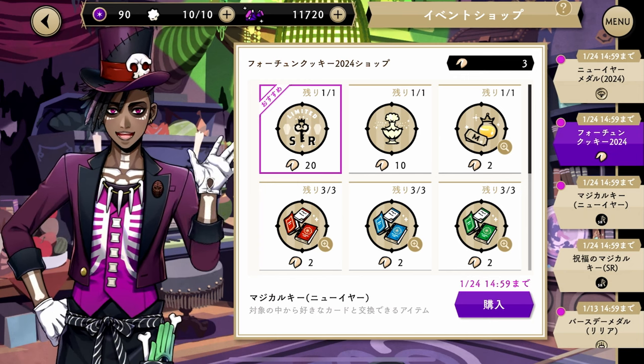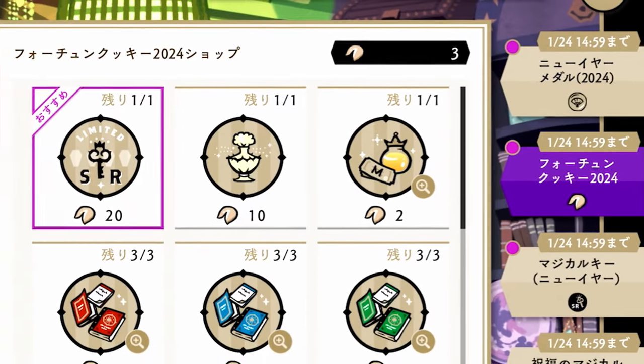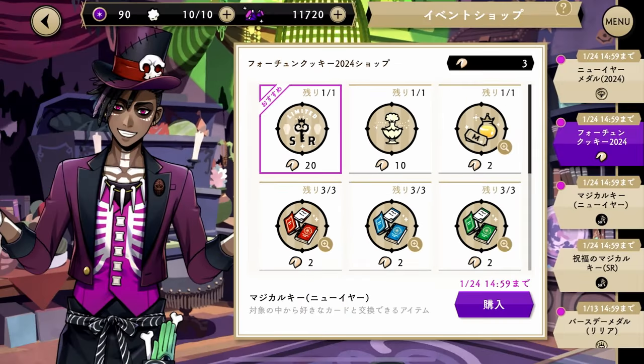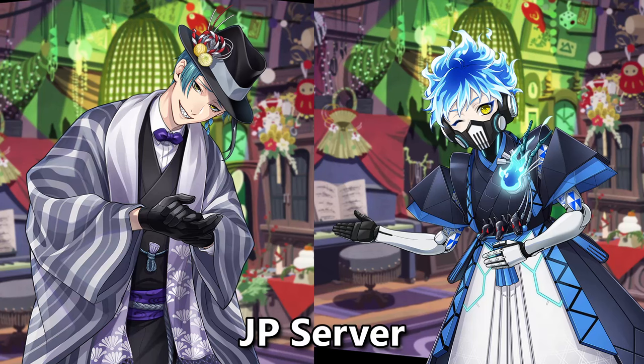Now let's talk about the event shop. There are two event shops: the fortune cookie shop and the new year metal shop. The fortune cookie shop is where you can exchange your fortune cookies for various prizes including a limited choice selection SR key, perfume, some level up materials, and magic books. The limited SR key does cost 20 fortune cookies, however when you exchange it you can get one of the SRs for the new year's event for free — just go to the tab below, and for JP you can choose between Jade or Orto.